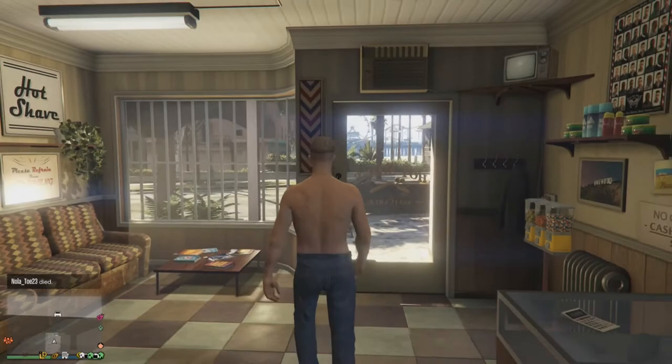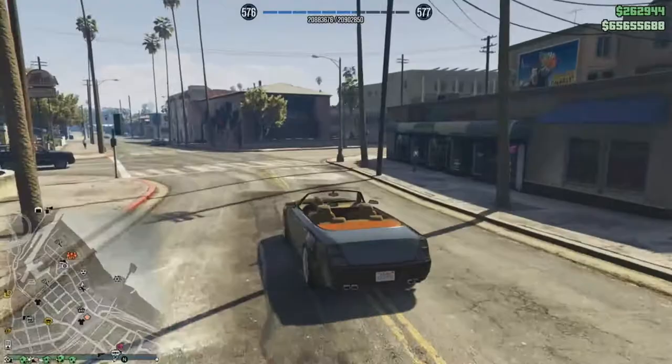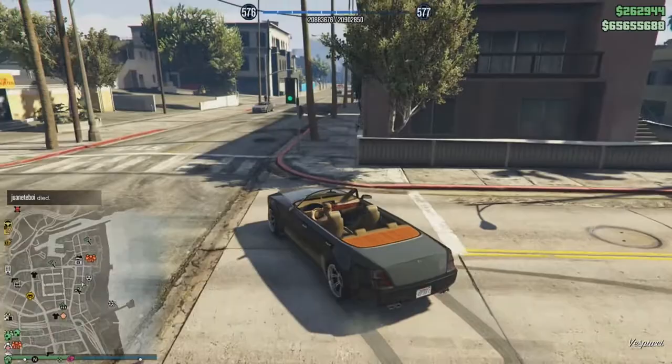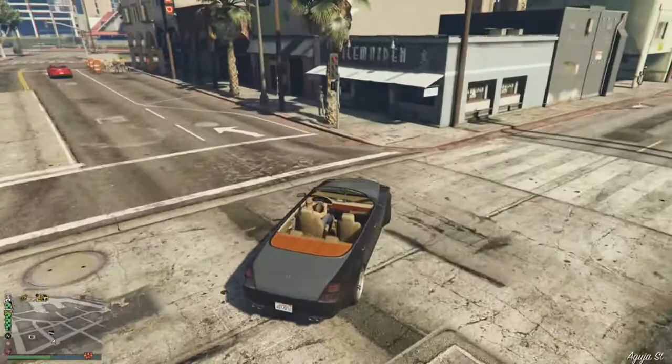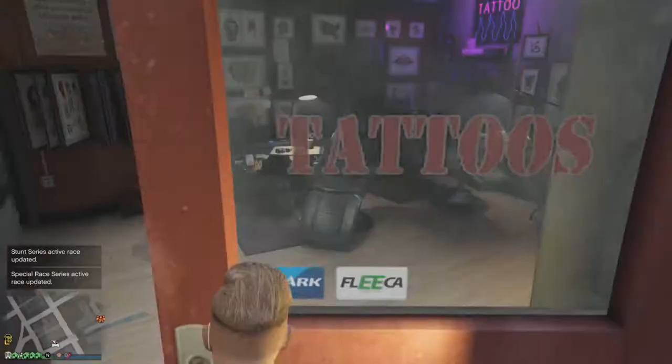Now we're going to be going to the tattoo part of him, so let's go to the tattoo shop. This is not really an exact replica of his tattoos, but we tried to find the best - or what looked to be the closest representing tattoo that looks like his. So let's see what tattoos we're going to be using.